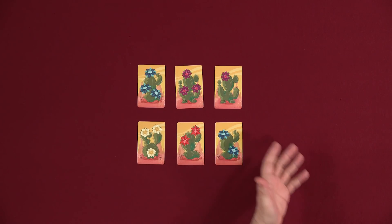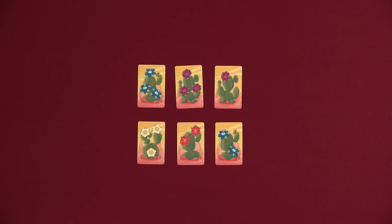Hey Dave. Yes, Lincoln. Will you teach us Ouch? Ouch! I will teach you Ouch. Okay. Ouch is essentially sort of a card-flipping press-your-luck game. It's really simple. There are six cactus cards in the middle of the table. The deck here will also be next to the thing. And on your turn, you're going to decide to flip over one of them.